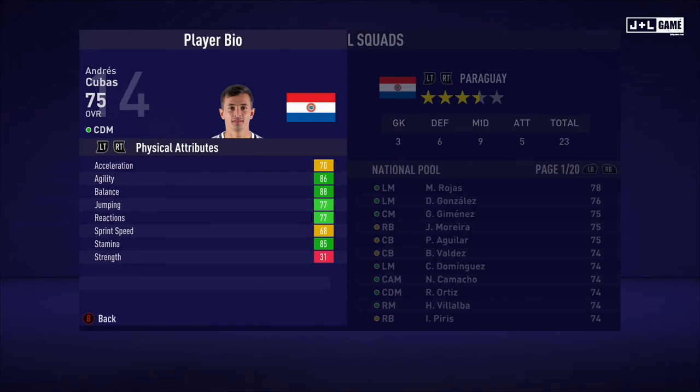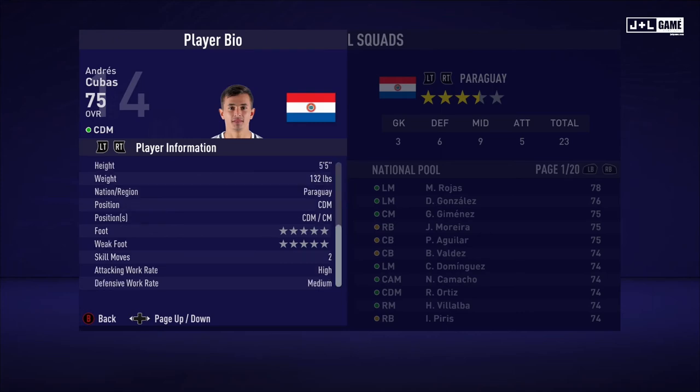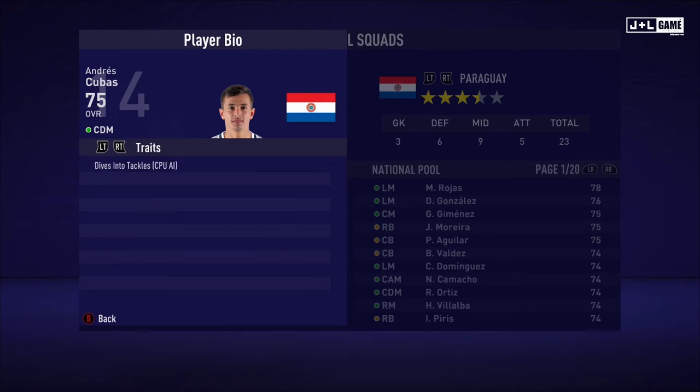Next up, Andres Cubas. Physical attributes mostly in the green here — two yellow and one red. And for his mental attributes, mostly in the green with two yellow. Skill attributes: orange, two red, and two yellow. Here is his player information and one trait.